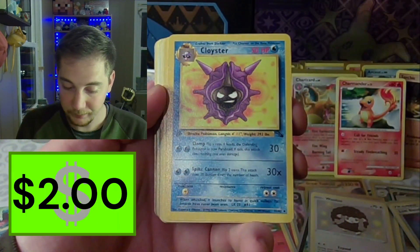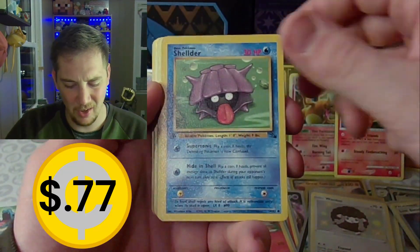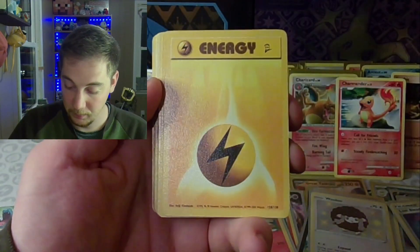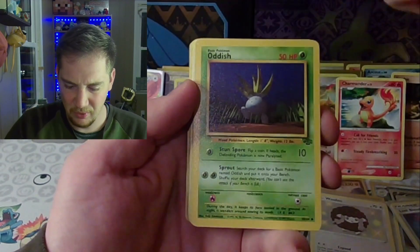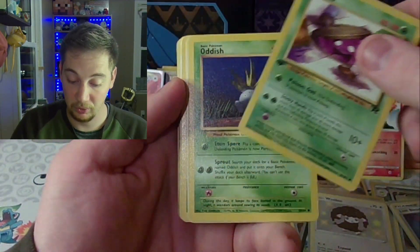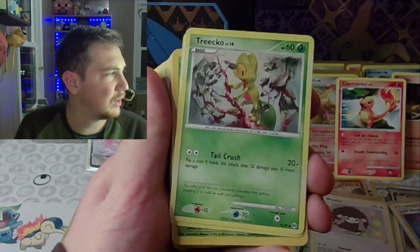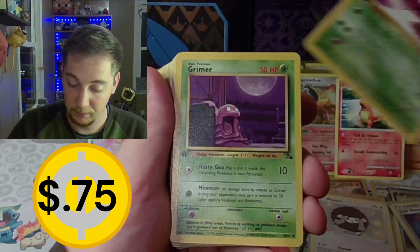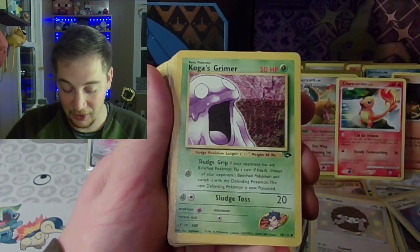Another Poliwag — second edition this time. A first edition Fossil Cloyster, which you love to see. And we got the Shellder to go with the Cloyster — another Shellder, first edition. A Jungle Parasect — Paris, first edition. Energy Search. First edition Fossil Zubat. Gym Heroes Koga. E-reader Spinarak. Another Oddish. A Grimer — a first edition Grimer from Rocket, which is huge. And we have a second, third, and fourth first edition Grimer from different sets. Do we hear a fifth? We do have a fifth Grimer — Koga's Grimer.